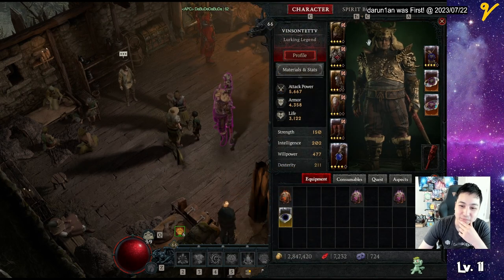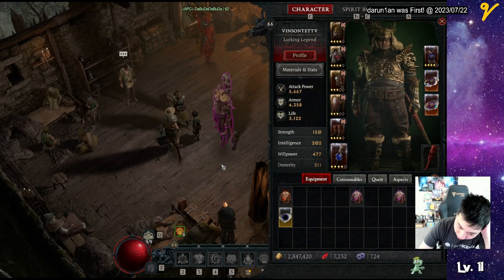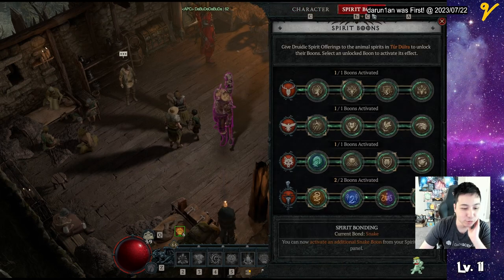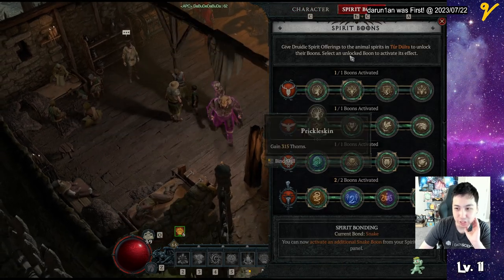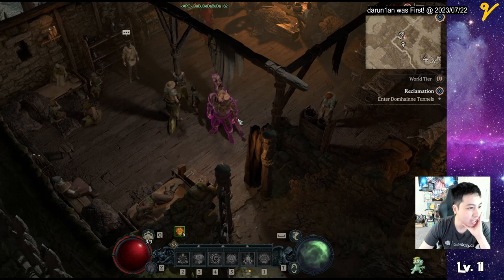Yeah, that's pretty much what I want to talk about. If you guys want my build and stuff, I can make a video for it and go over the stuff that I need. But so far I've been pretty well — I'm 66 in World Tier 4 right now. I got to like 57, like 16 hours in.